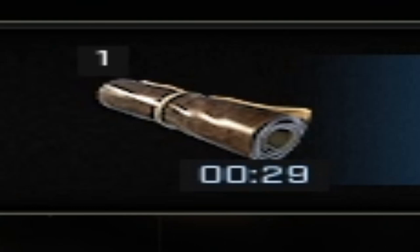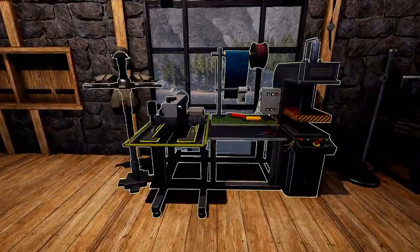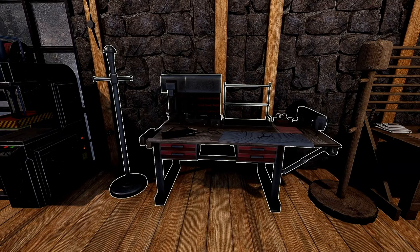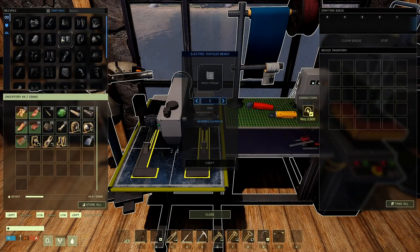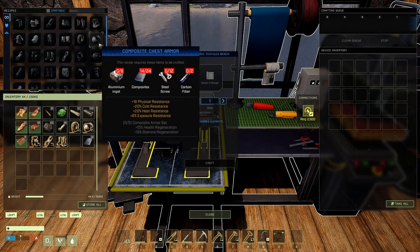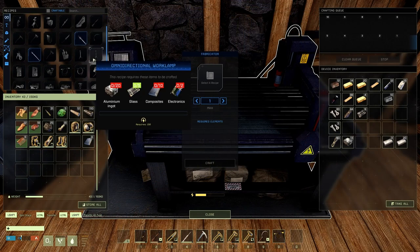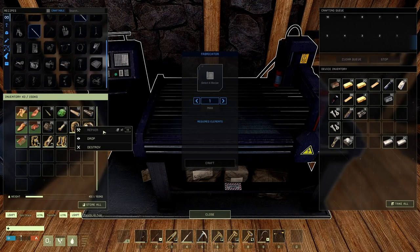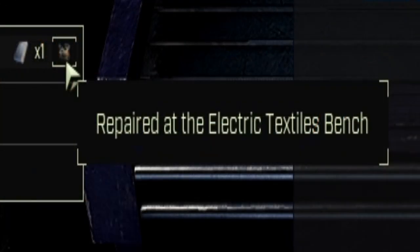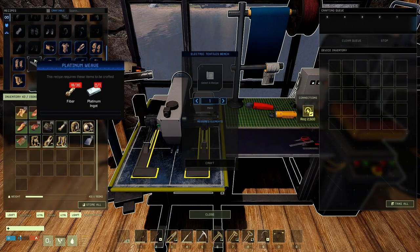Here are the two new textile benches on the left-hand side, and the old textile bench on the right-hand side. The first one is the Electric Textile Bench, and the second is the Advanced Textile Bench, with the regular Textiles Bench on the right. In the Electric Textiles Bench, you can craft every single piece of armor. This is also the only place you can craft and repair composite armor. As you can see in the Fabricator, there are no longer any armor sets you can craft there — it's been taken out. Composite gear can no longer be repaired in the Fabricator; it must be repaired in the Electronic Textiles Bench. Wherever the armor is made is where you repair it now.